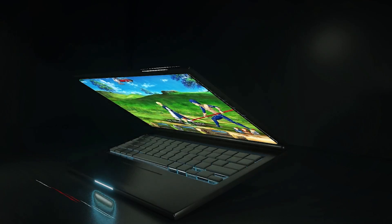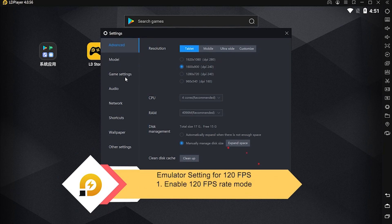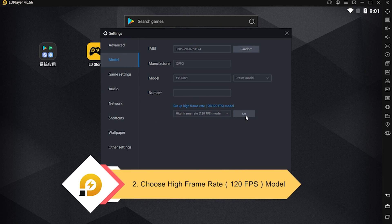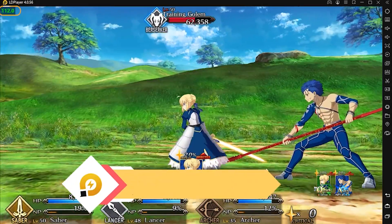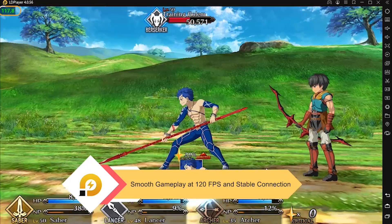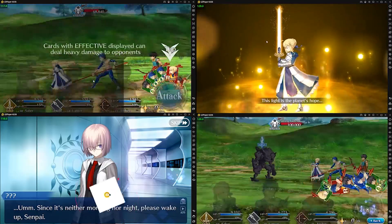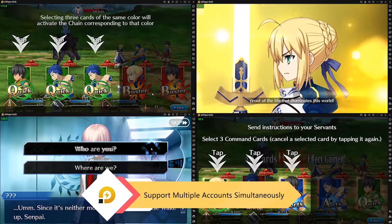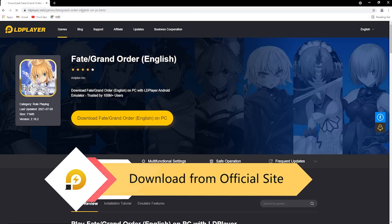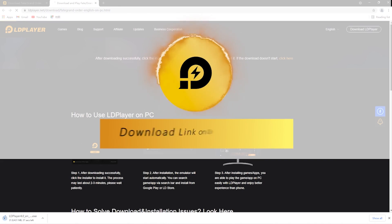Hello everyone, Soberoni of G&A Reviews here. Before we get into the video, I want to take a quick minute to thank this video's sponsor, LD Player. LD Player is a great Android emulation option for those of you looking to play FGO on a PC. You can even get frame rates up to 120 FPS. For newer players planning to re-roll the summer banners, LD Player supports playing multiple accounts simultaneously. Check out the link in the description and download LD Player today.